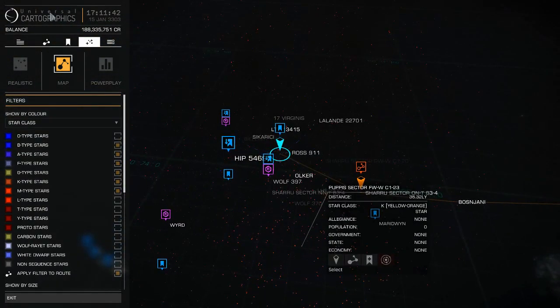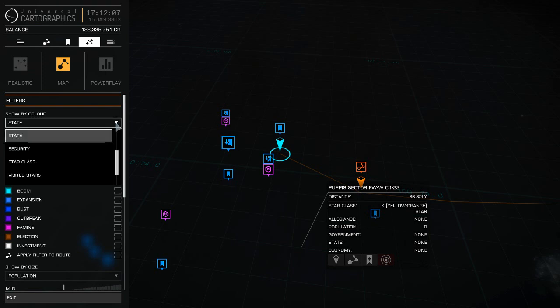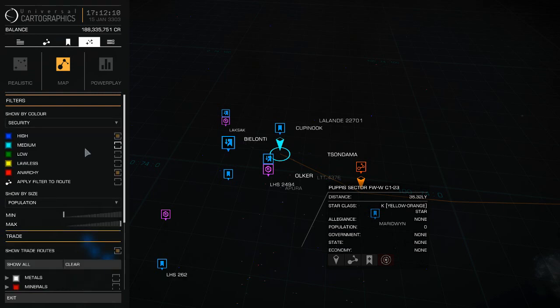Some other things to be aware of on the map: you can organize it by state — states in retreat, war, lockdown, civil unrest. These come into great importance when you're trying to do a type of mission. If you want to do combat missions, look for areas in war or civil unrest. You can also filter by security level: high, medium, low, lawless, anarchy. An anarchy or lawless system is great if you want to raid ships without being chased by local authorities.